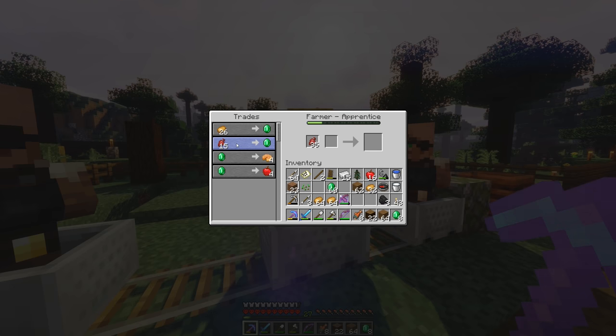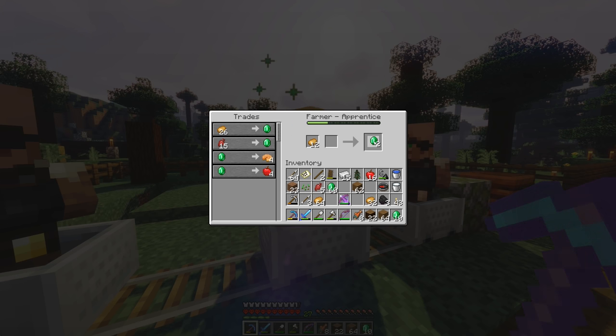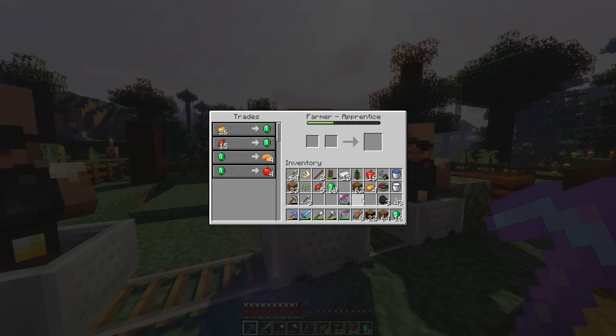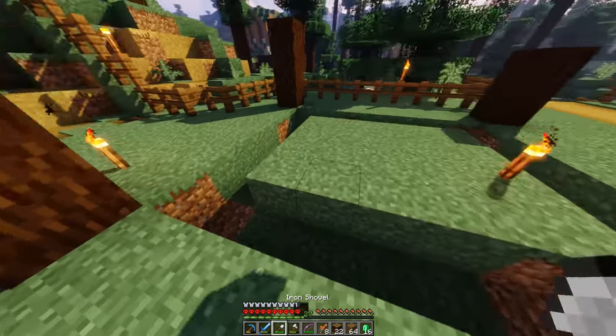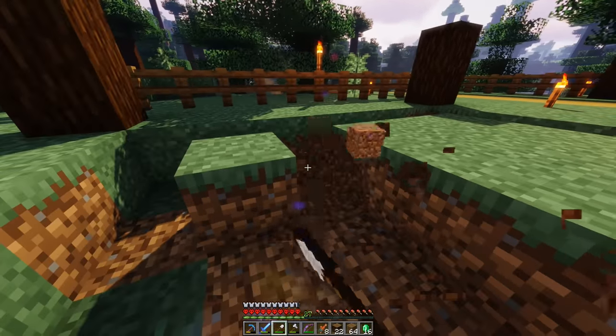I don't even need to grow oak trees to get apples — the farmer's got them. He barely gives any XP on that trade, but let's get 16 apples. We can get some pumpkin pie from him as well. Let's continue trading — here's two more trades, and two more trades right there. I'll give him some emeralds back and trade some potatoes too since I have so many. The farmer guy is going to take quite a while to level up, you guys.